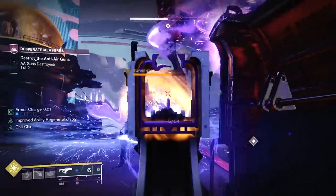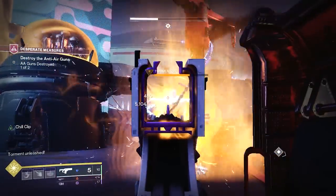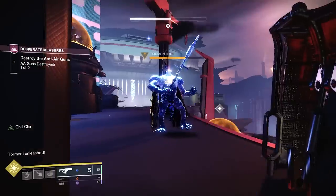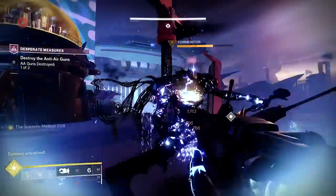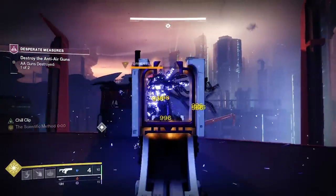Tormenters have two charged special attacks. One is from a distance, where they do a big Superman liftoff and then slam down in your vicinity — this will push you back and suppress you. And then there's the Fatal Finisher Attack, where the Tormenter grabs you, pulls you in, sucks your soul, and then throws you to the ground.